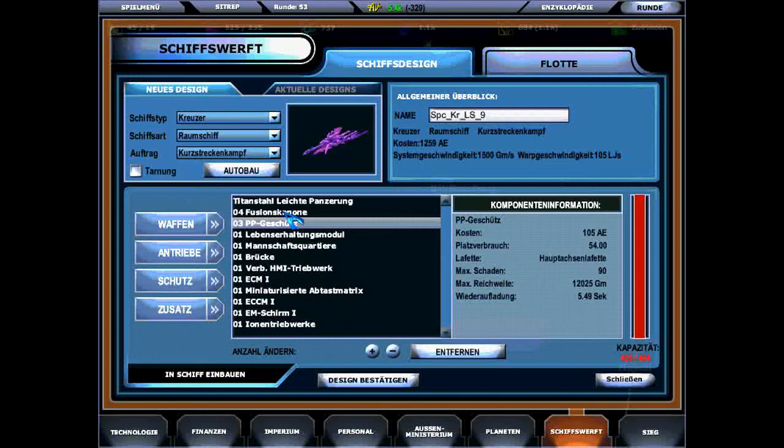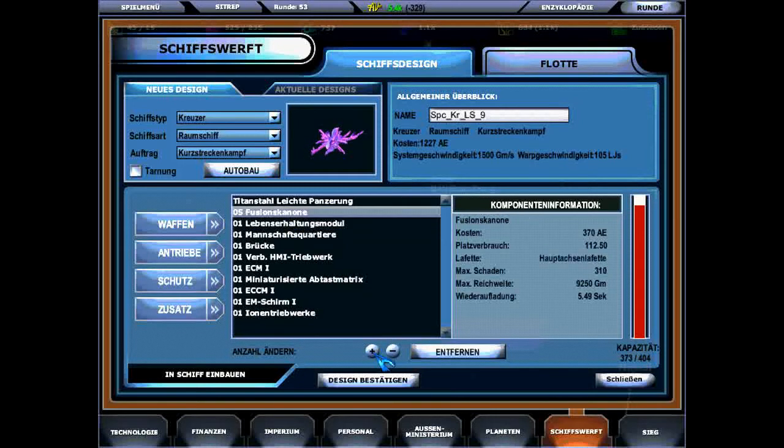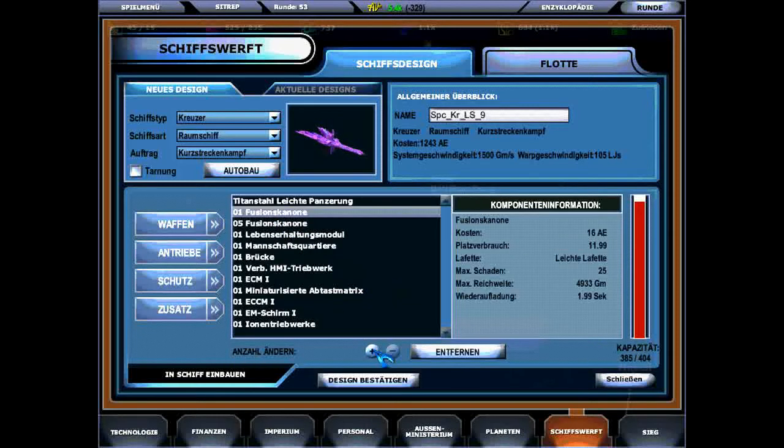We'll start with direct fire weapons. There are weapons who actually fire directly — P.E.P. guns, the particle projector guns I have, and fusion cannons. They all have different range, damage, and stuff. Essentially they fire at shorter range, do more damage, and hit more easily. At longer range they're more wonky at hitting and don't do as much damage.